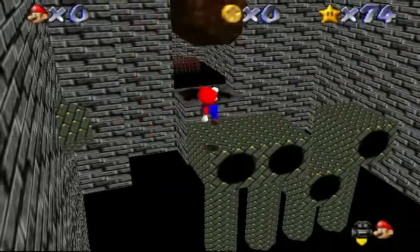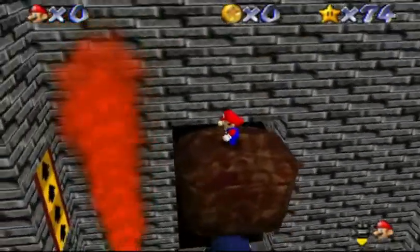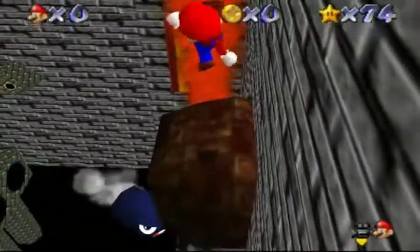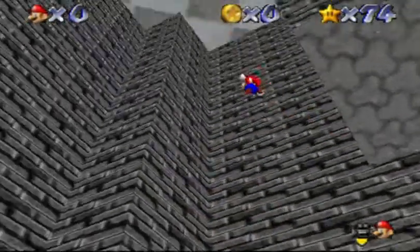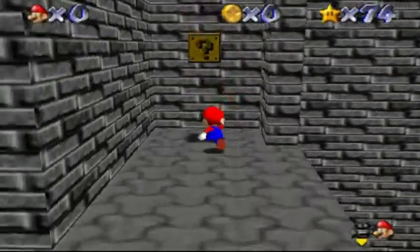What I have to do is get on top of this thwomp right here, which looks really weird — it looks like it's rusted or something. Aren't thwomps supposed to be made of concrete, not metal? Anyway, just do a triple jump, wall jump, wall jump, grab right there, and the star's right there.